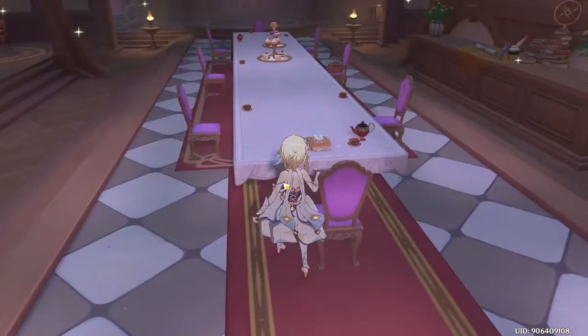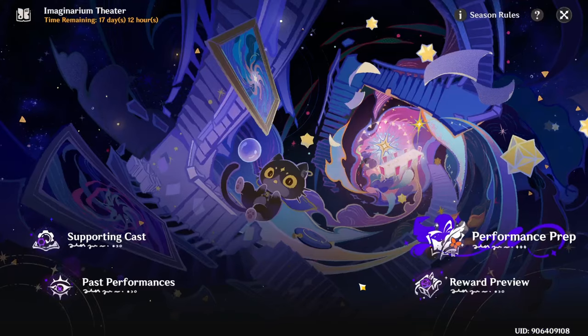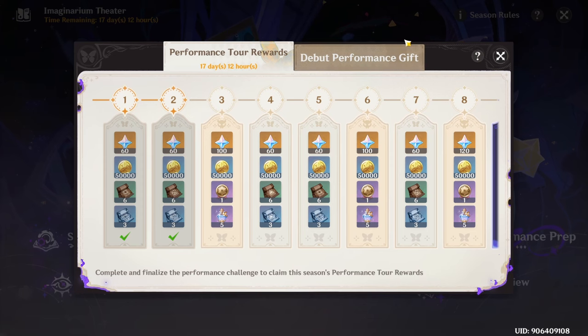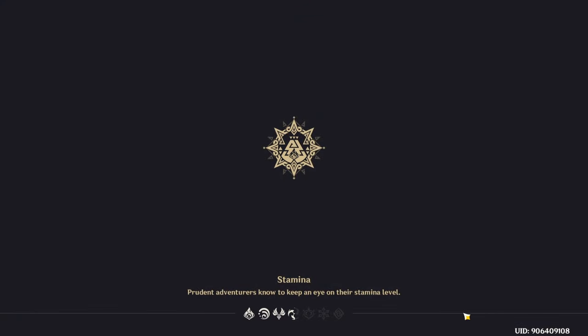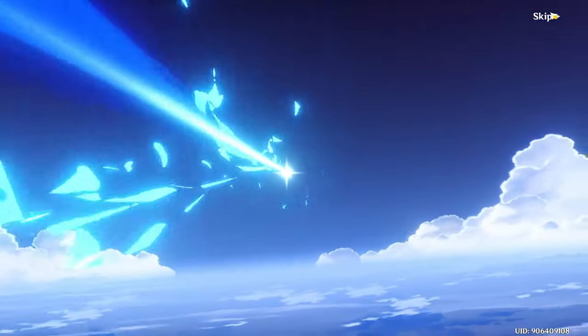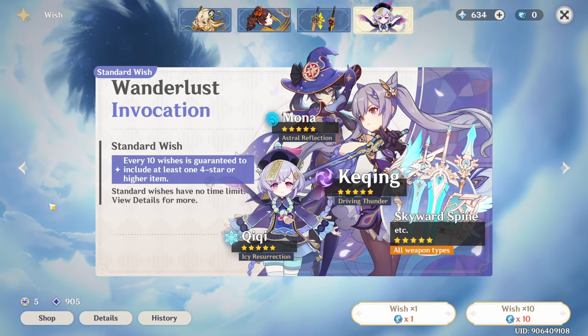I've already done as much Spiral Abyss as I can this season. Can I do any of the Imaginarium Theater? Probably not — oh wait, we get 120 primos, that's insane! I'll probably go through and put some kind of build on the characters we have to use in there and then try it again. We have two Starglitter pools, let's do them really quick — a four-star, usable, something. I have too many of them but it's usable.